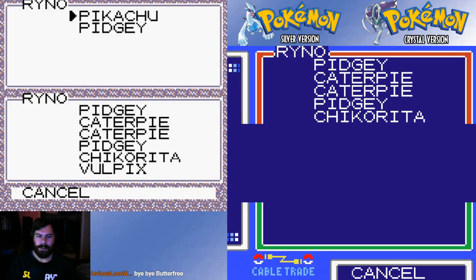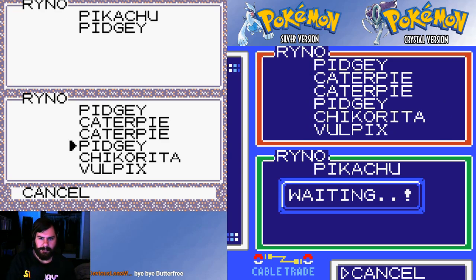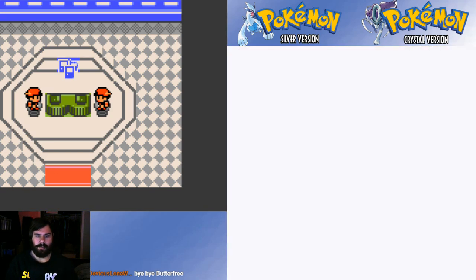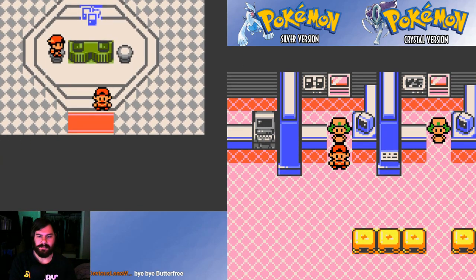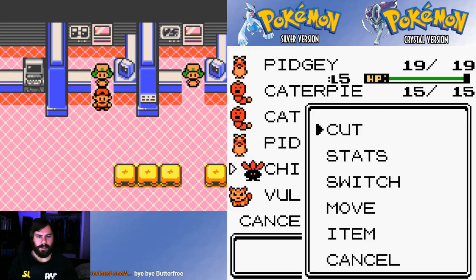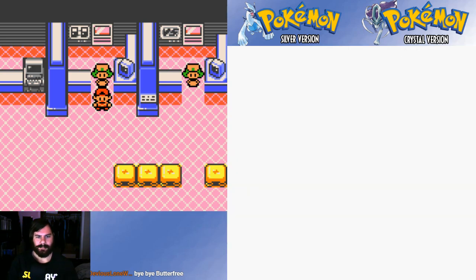I think Crystal uses a lot more Gold sprites than Silver sprites because a lot of the Silver sprites are kind of weird looking. We have completed our trading with Pokemon Silver. You can just walk out of the trade room — unlike in first gen where you had to reset the game to leave. We now have a Chikorita and a Vulpix in Crystal — hooray!